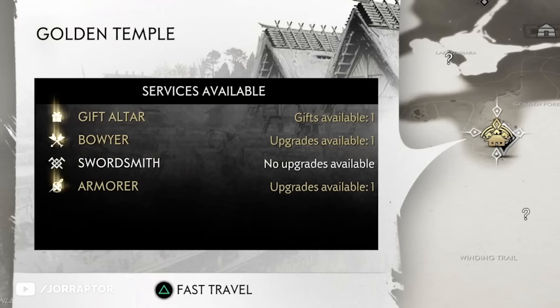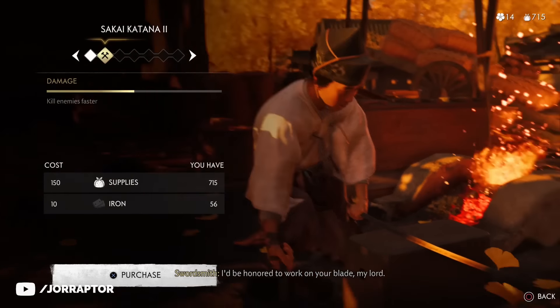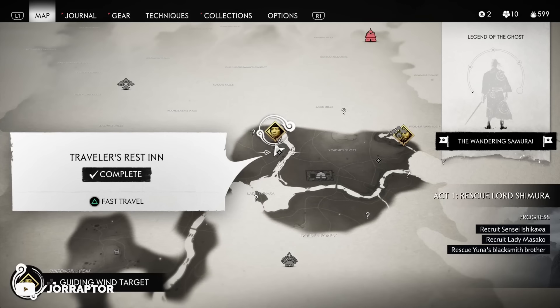To make our character way better we want to go to the Swordsmith. You should be able to do the first upgrade already if you collected a lot of iron that is laying around everywhere. Steel is a little harder to get, although there is a tactic to get an unlimited amount of steel. For this we want to go to the Traveler's Rest Inn location, which is close to the first camp you captured.